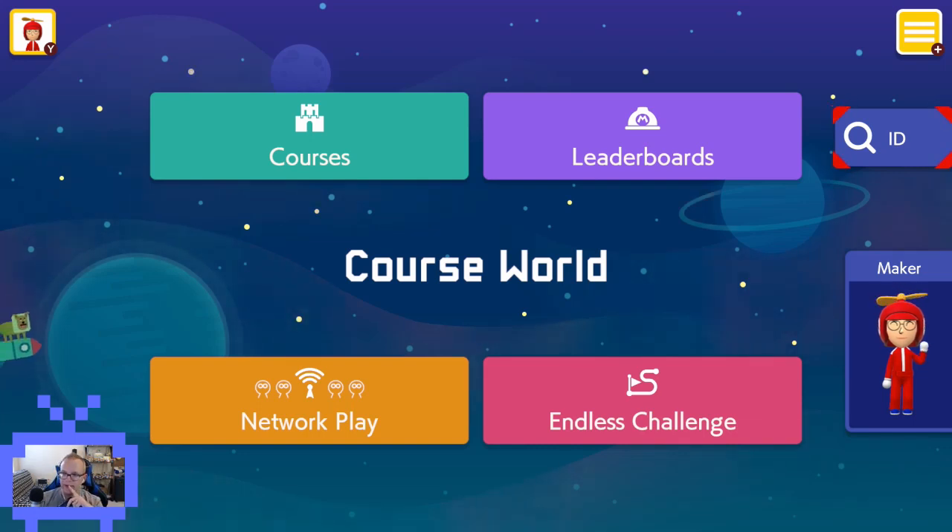Welcome back to another MaraView video. We've got another course ID this time and it's the last one for round two — we're finally at the end. This one is a course by Hiro. It said 'I like to make traditional levels,' and this level is a little bit less traditional as it kind of tells a story throughout the level. The boss fight has been difficult for some people. A good tip is to stay in the claw and that can make it easier to hit them. Hope you enjoy.